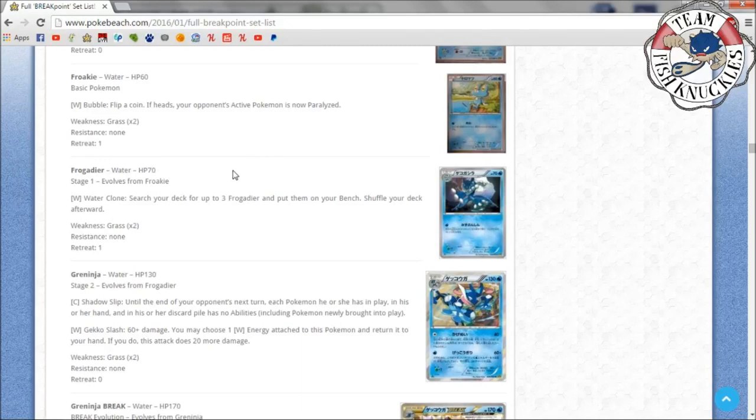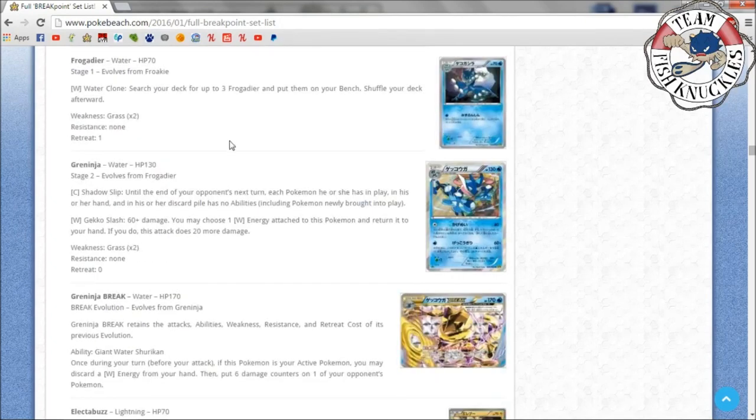Frogadier is great: search your deck for three Frogadier and put them onto your bench — notice it doesn't say evolve three Froakie, it just searches for three Frogadier directly. This is perfect if you're a fan of the Greninja deck, which I think is going to be one of my favorite decks. You get your Frogadiers out turn one and next turn you have Greninjas ready to go. Frogadier is a Stage 1 with 70 HP so it'll get knocked out, but you'll have three Frogadiers ready.